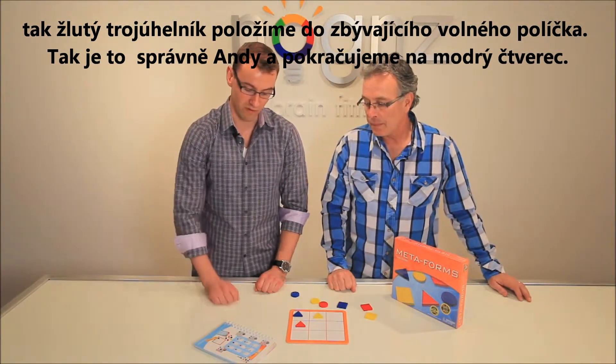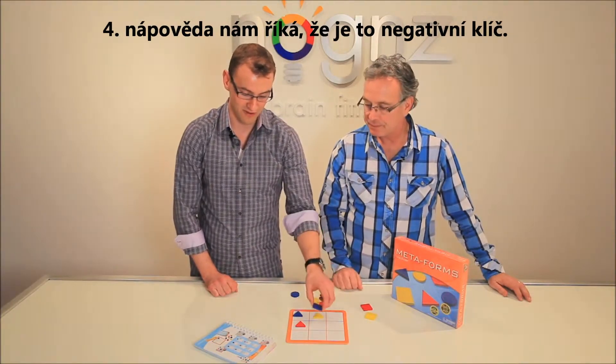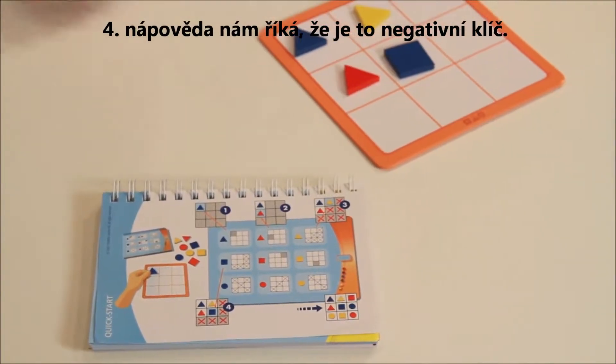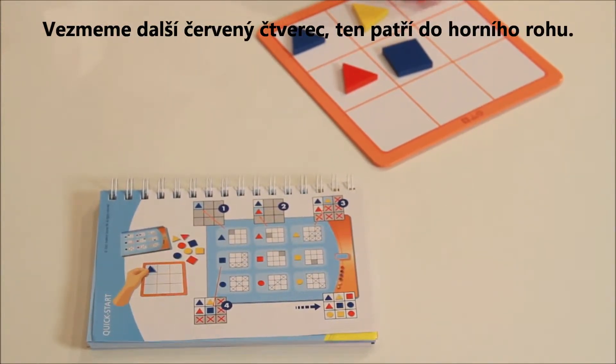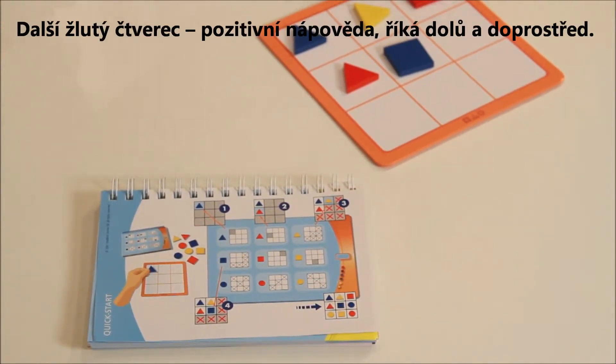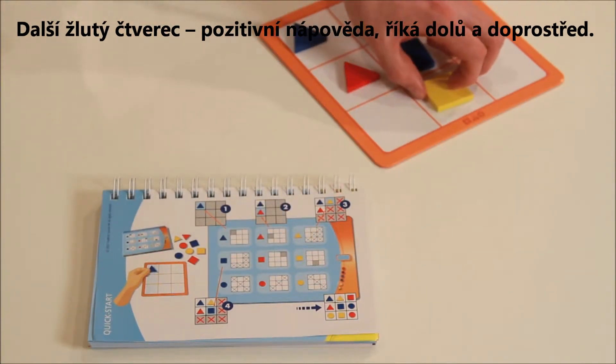Moving on, we're going to go for the blue square. The blue square tells us a series of negative clues. That's okay, you are forgiven. We will move on to the next clue — red square going into the top corner. We are looking at a yellow square. The positive clue tells us we're going into the bottom in the middle.